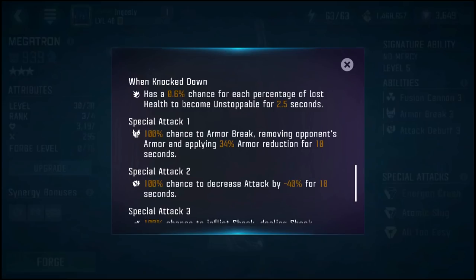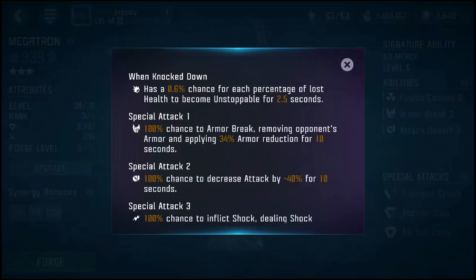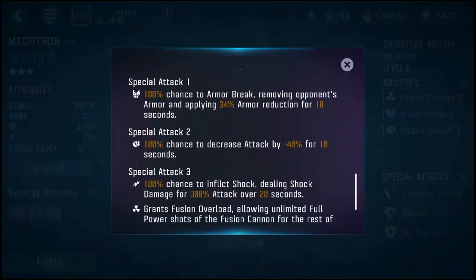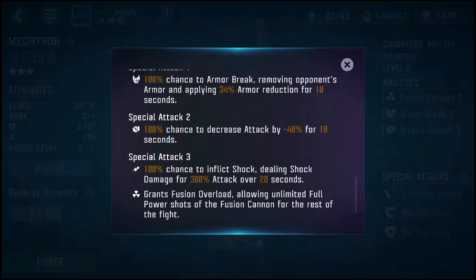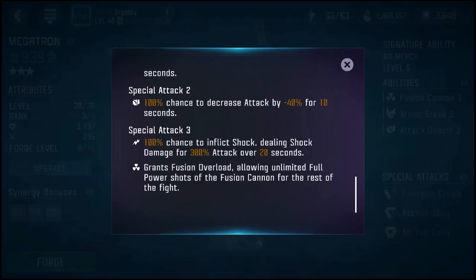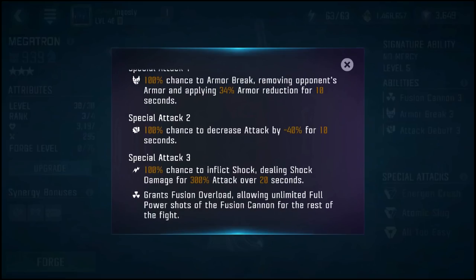When he's knocked down, he has a 0.6% chance for each percentage of lost health to become unstoppable for 2.5 seconds. His Special Attack 1 has a 100% chance to armor break, applying a 34% armor reduction for 10 seconds. His Special 2 has a 100% chance to decrease attack by 40% for 10 seconds — really good. And his Special Attack 3 has a 100% chance to inflict shock, dealing shock damage for 300% attack over 20 seconds.